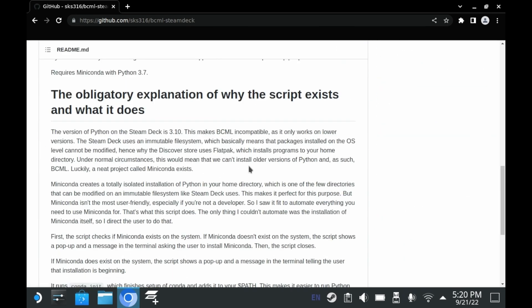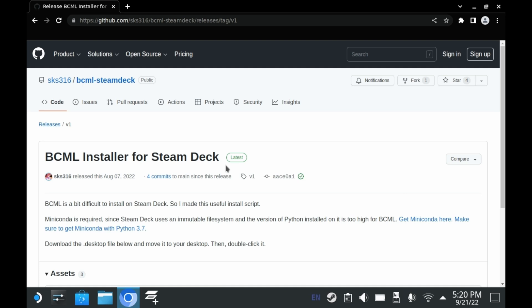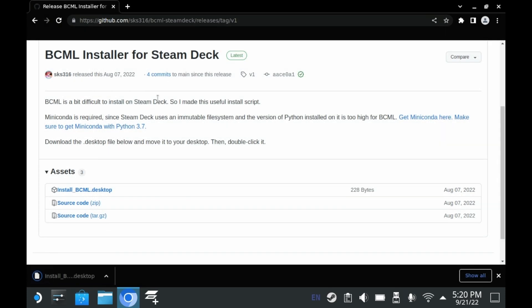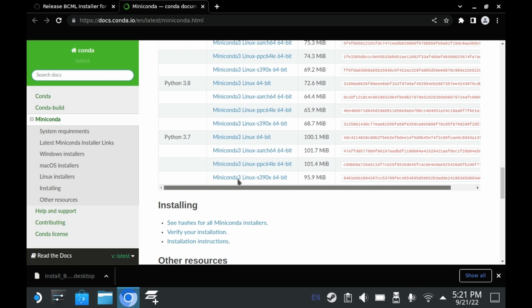First, you'll want to check out this GitHub page — there should be a link in the description down below. You'll want to download this installer from the GitHub page, but you won't want to run it yet, because you'll need to install a few other things first. The first of which is Miniconda. There's a link to Miniconda on the GitHub page, but I'll post a link in the description down below.